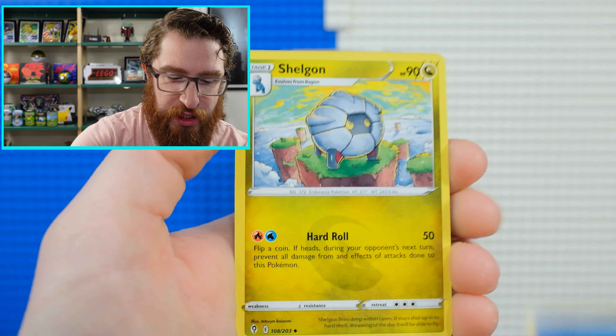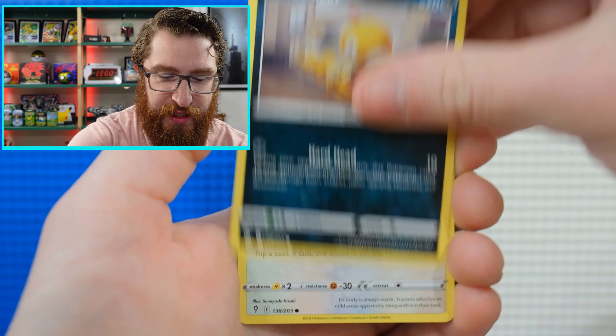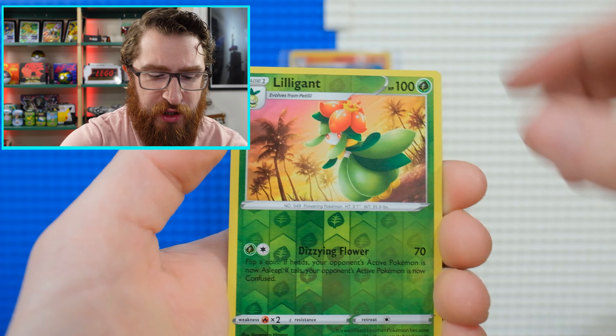Let's go into Evolving Skies, see what we can get here. I'm pretty sure these UPCs are a little easier to find than the last one they did for Celebrations, so check your local game stores. It is a hefty price tag for sure, but you get a lot. I mean 16 packs, all the other stuff — the playmat is worth a lot.